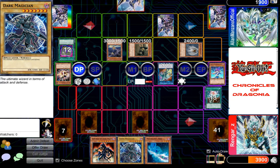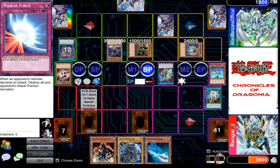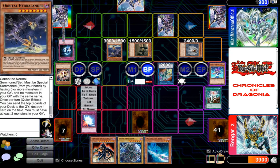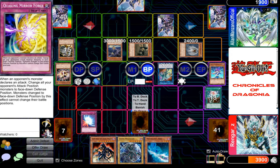I draw. Battle phase! Orbital Hydralander, attack him directly. I activate Mirror Force! I activate the effect of Orbital Hydralander in chain — sending the top three cards will allow me to destroy your other card.